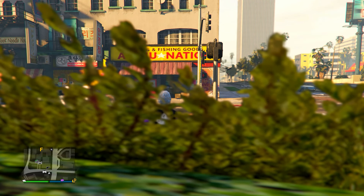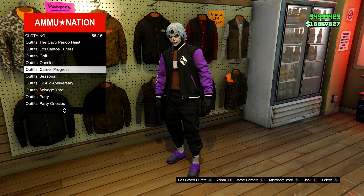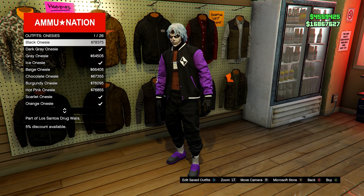When you load in, go into the ammunition store and head to the outfit section. Scroll down to Onesies and select the purple onesie.